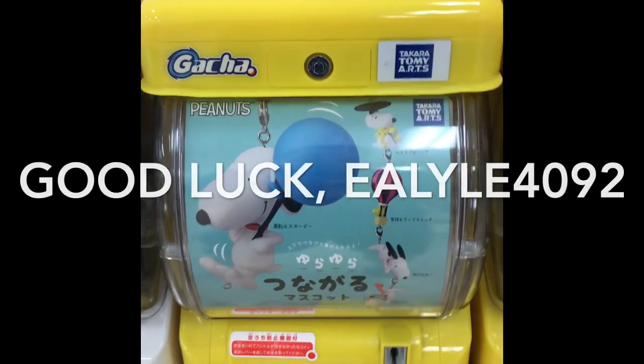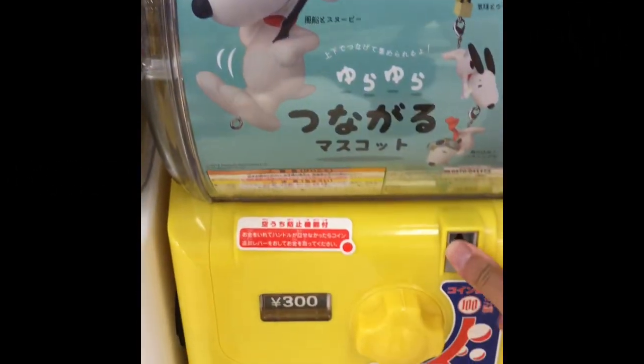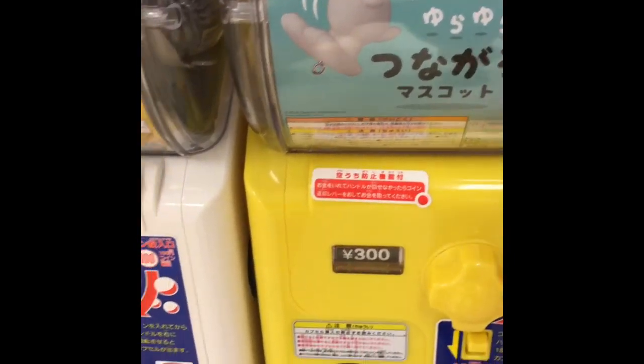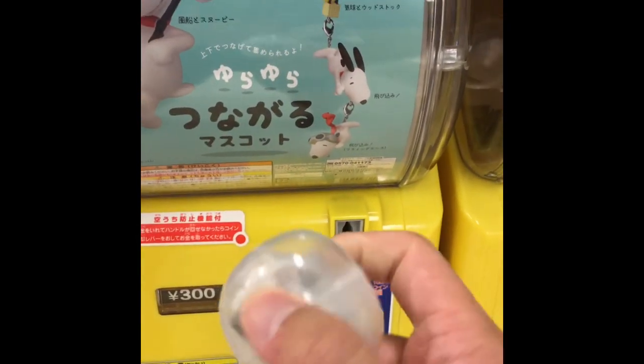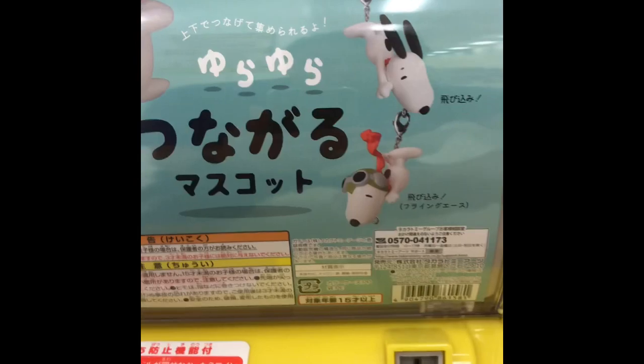All right, EA Lyle 4092. Here is your Snoopy gachapon — one of that for you. Good luck. All right, looks like you got this one right there. Congratulations.